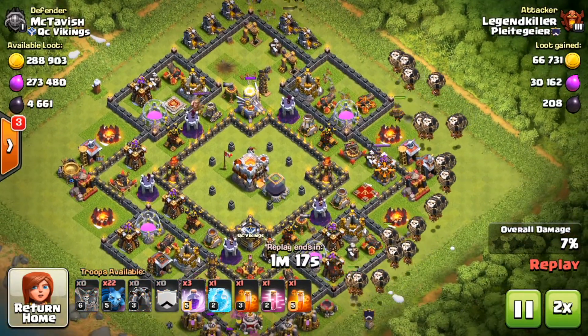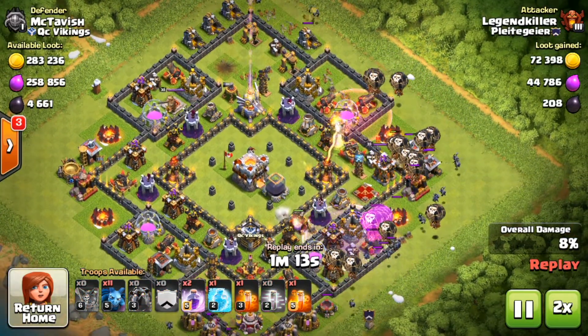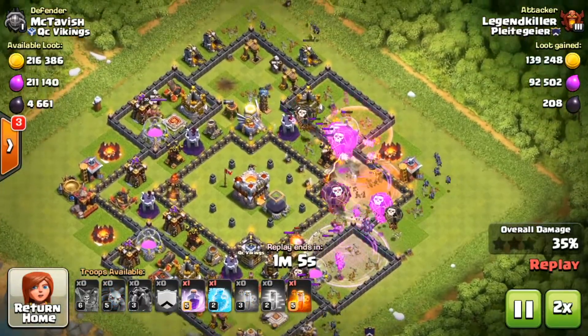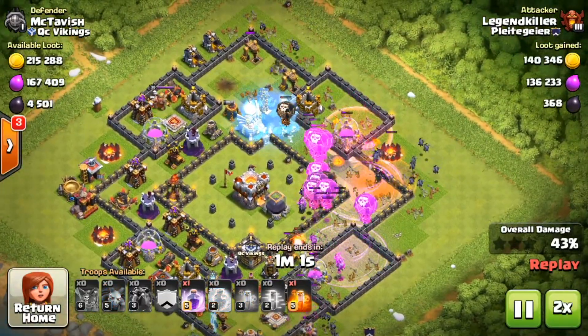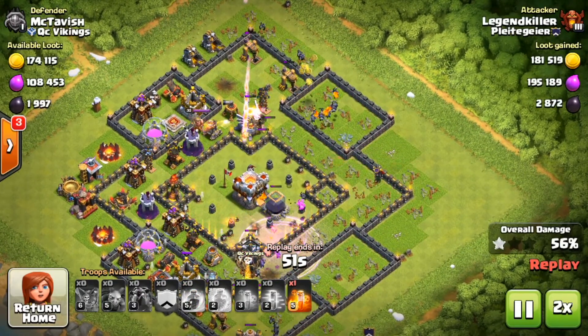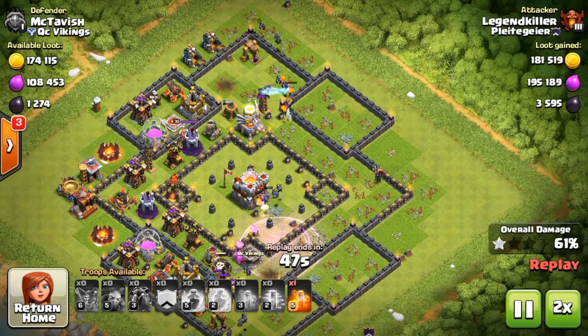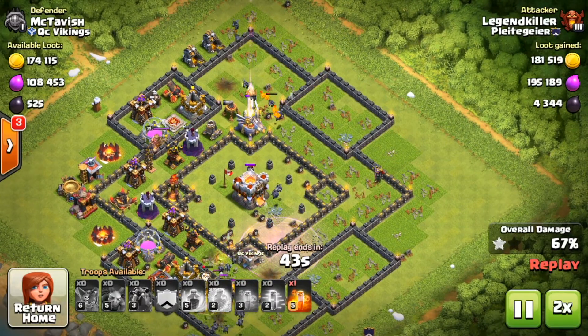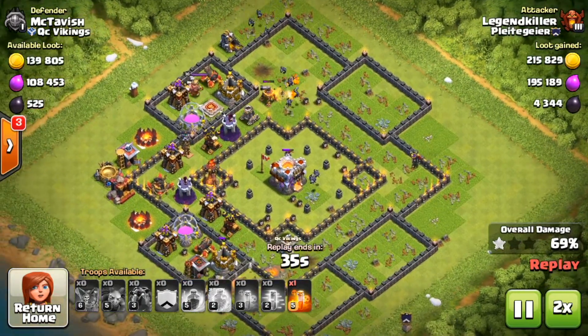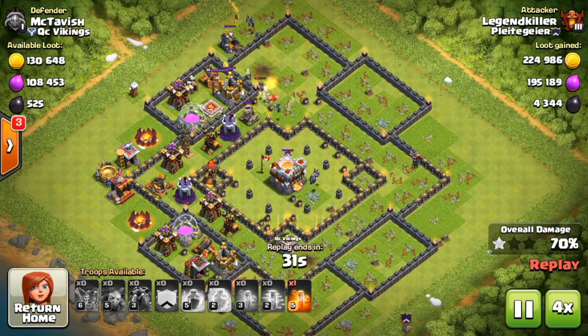The raid actually missed the Tesla right there, but then I went in with the spam Lavaloonion. There was another dark elixir drill at the bottom, and I was trying to get the Eagle Artillery out of the way so I could take out the rest of the base freely. It worked out pretty well — the minions took care of the Tesla and the Eagle Artillery, and there were a couple of minions on the town hall taking that out. In the end I was able to bully the TH11 for 70% and a two-star.